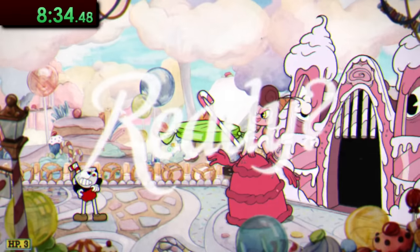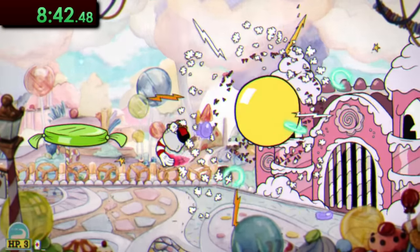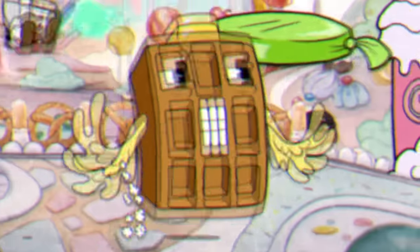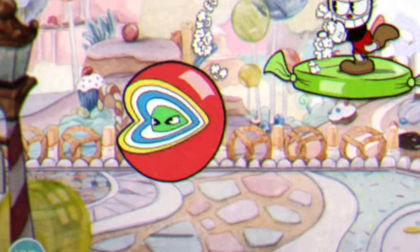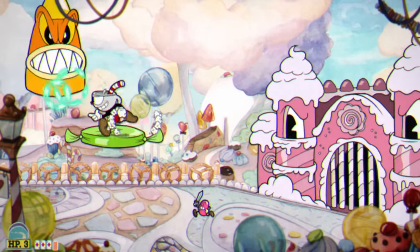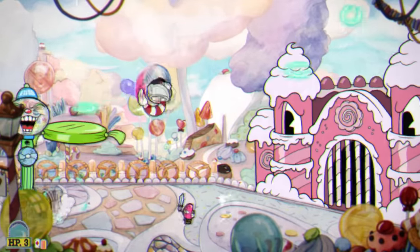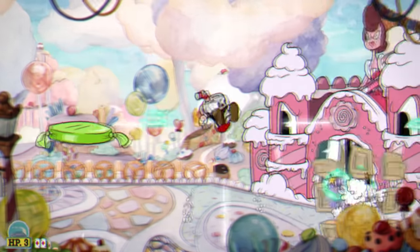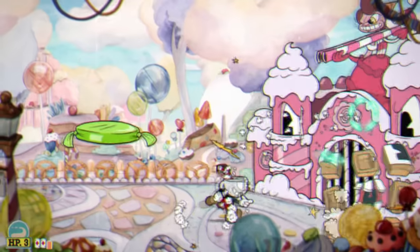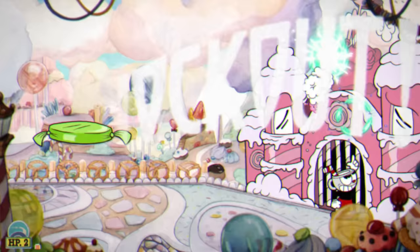On a normal run Baroness Von Bonbon can be pretty annoying, but thankfully with the weapon swap glitch the three minions at the start can be wrecked in no time. This fight has a bit of RNG as you'll randomly get three out of four possible minions: Gumball Bro, Waffle Buddy, Candy Corn Lad, or the Gobstopper. Ideally you'll want everyone but the Candy Corn guy, as he's most difficult to track while constantly moving. After dispatching whichever three minions you get, the Baroness will blast you with her double-barrel straw shotgun. The puffs she shoots can be pretty easily destroyed, so just stand underneath her, aim up, and blast away — bada bing, bada boom, another boss down.